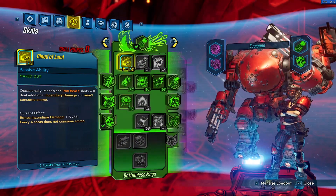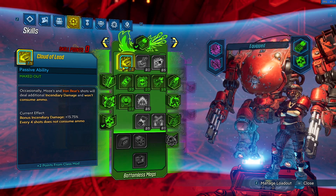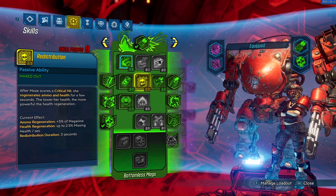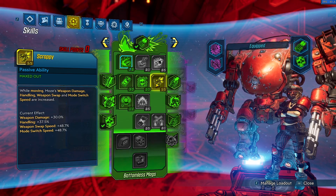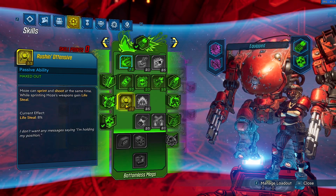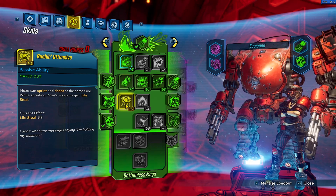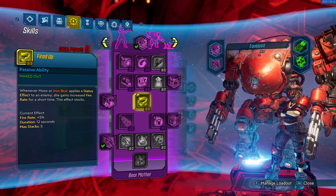Starting with the green tree: five points in Cloud of Lead — whenever we shoot there's a chance to deal additional incendiary damage, which counts as the amp shot, and a chance to not consume ammo every fourth shot. Three in Stoke the Embers: incendiary damage is increased. One in Redistribution: whenever we deal a crit we get ammo and health regen. Five in Scrappy for weapon damage, handling, weapon swap and mode switch speed while moving. One in Rushin' Offensive: Moze can sprint and shoot, and we gain lifesteal while sprinting from any damage source — status effect, grenade, splash, anything.